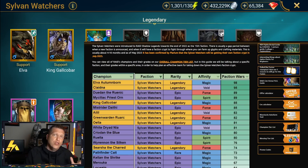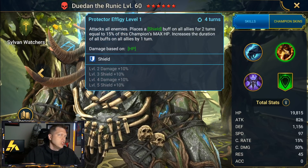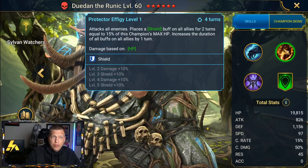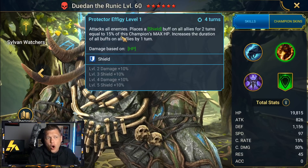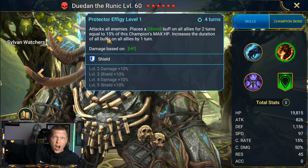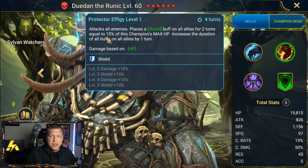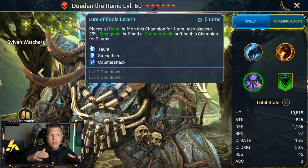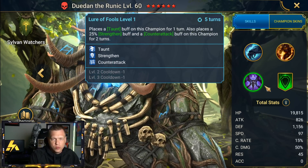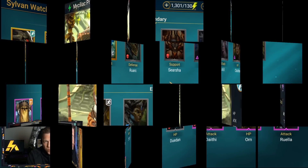For the top epics, Dwaydan has a good faction wars score because he scales with HP and is a shielder, which is great for getting three-star clears. He also increases the duration of all buffs, so if you time him right in your rotation you get a lot of value from other supports — like Elva placing continuous heals. He also fills the scarce role of placing taunt, gains strengthen on himself, and brings an aura. Dwaydan is a solid epic to think about building.